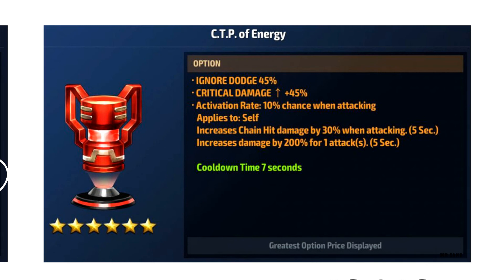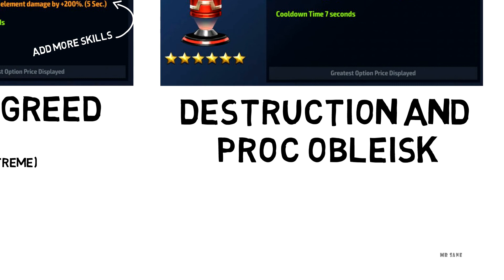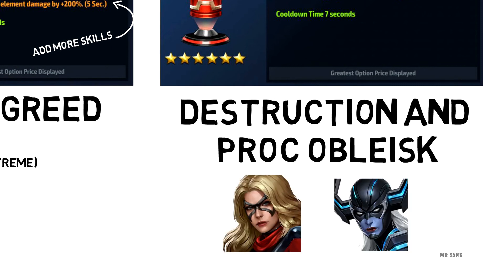In case two, where you have to put all your damage into a single skill — because that's how CTP of Energy and damage procs work — attack speed is crucial, especially for tunes like Moonstone, Proxima, and others which work very well with energy but are hard to fit all those skills into a single proc.